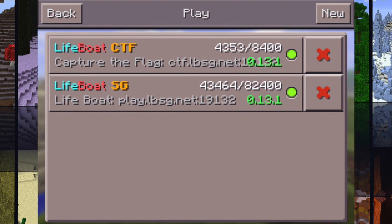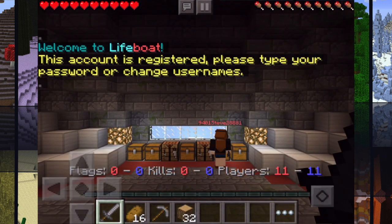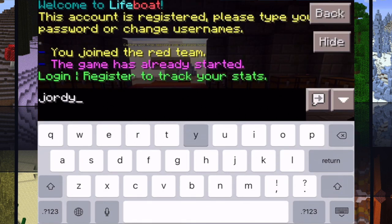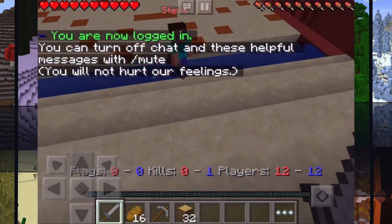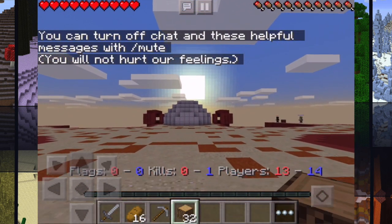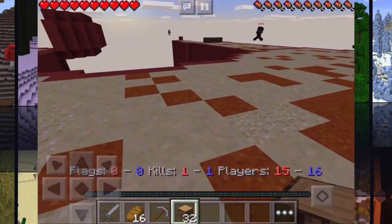Basically, you get to avoid all that lag and go straight to the minigames of your choice with pretty much no lag whatsoever. Once you get into one of these minigames, you need to sign in — just type your password in at spawn. This is Capture the Flag. In case you're wondering how it works, you've got to jump to the other side and try to get the wool, which is representative of the flags.